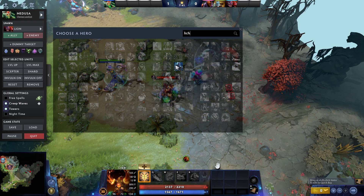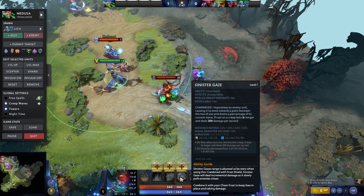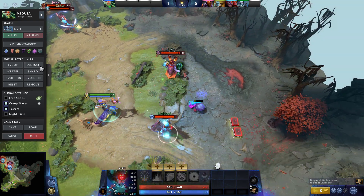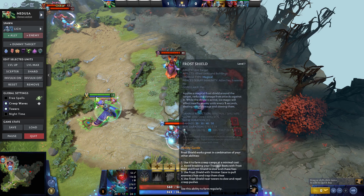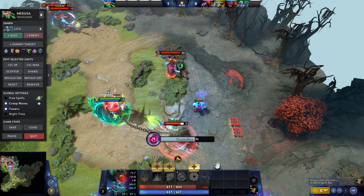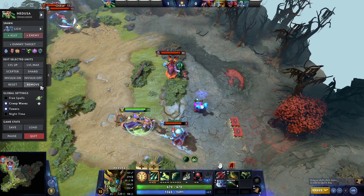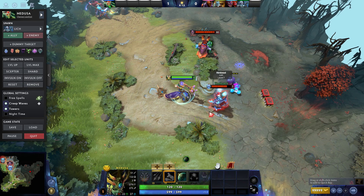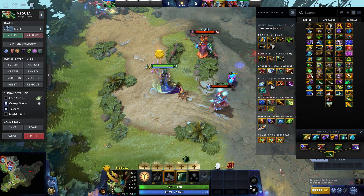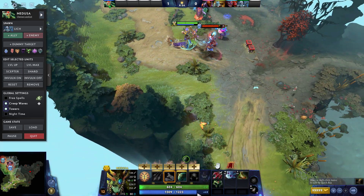I've seen people pick Lich. Lich's Sinister Gaze drains mana per second — 10% mana drain. So the best you could do is 20% at max level. It's not great, but as a support it is pretty good. If she doesn't have Shard, you have a decent chance. But if she has Shard, you're pretty much screwed unless someone else uses it first.